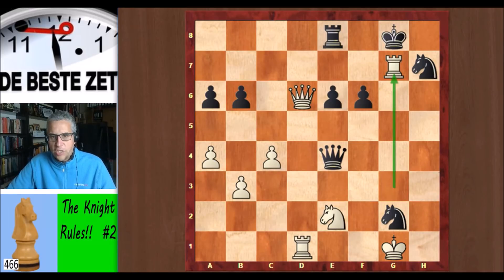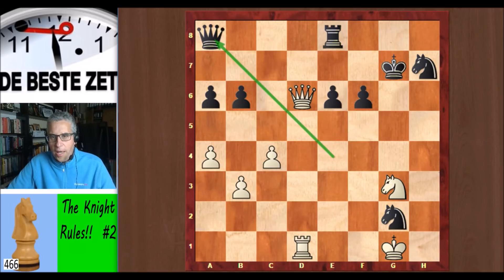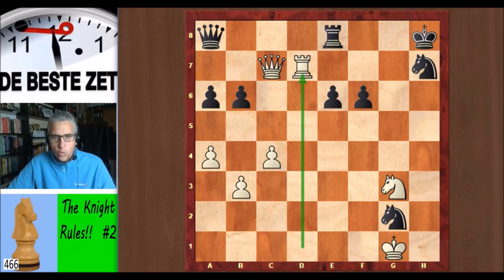He played rook takes g7 check. King takes, and knight g3, hitting the queen. Queen went back to a8, and queen c7 check — white is looking for play against black's king. Kh8 and rook d7. Queen and rook on the 7th rank. Very dangerous.